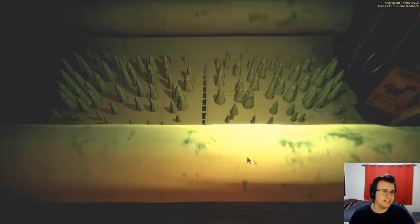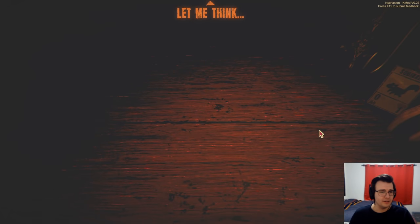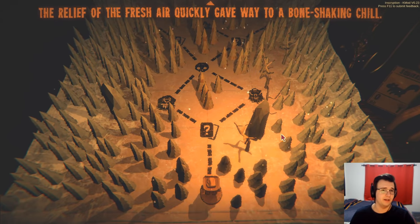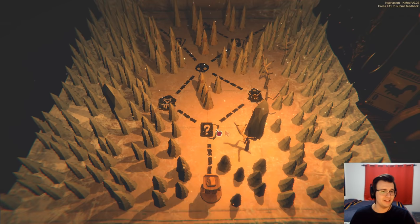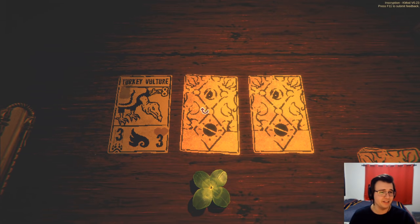I can also put a sigil on the grizzly — that would be phenomenal actually. All right, we're in the winterland so I gotta prepare for the trapper. I have to admit my deck is pretty bad against the trapper. Dire wolf — I want that more than the cat. Dire wolf is so cool: a card bearing the sigil will strike the opposing space an extra time when attacking.